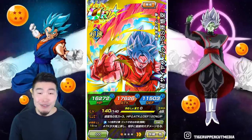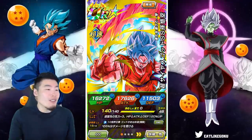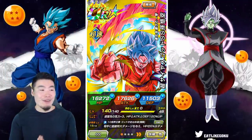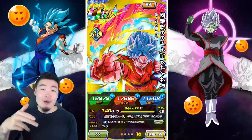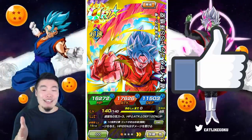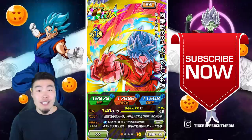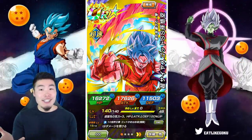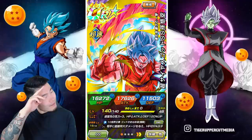He's coming soon — very, very soon to JP. I think within the next five to six days, less than a week. And for Global, who really knows? I don't think Bandai even knows what their release schedule for EZAs is on Global. So we'll have to wait and see, but I can't wait for him to drop. He is just ridiculous. I hope you guys enjoyed today's showcase. Let me know in the comments what you think about this unit. If you liked the video, make sure to like the video. And if it's your first time watching, hit that big red subscribe button to join the Tiger Squad, and hit that notification bell too. Until next time, I hope you guys have a fantastic day. I'm Tiger with Tiger Uppercut Media, signing out.